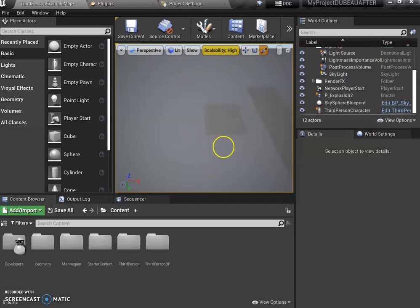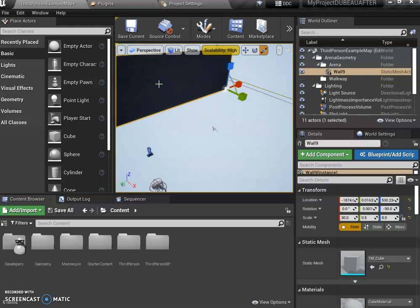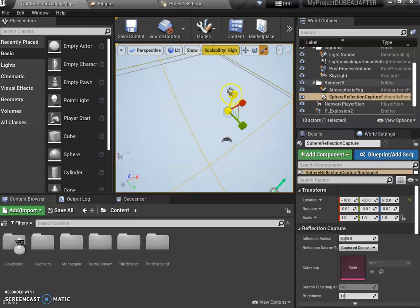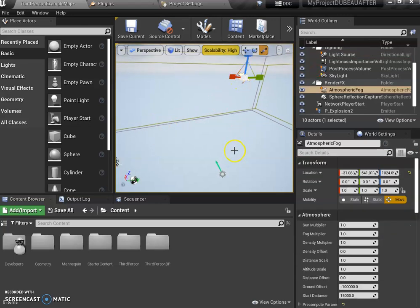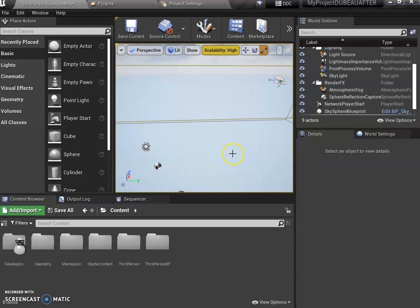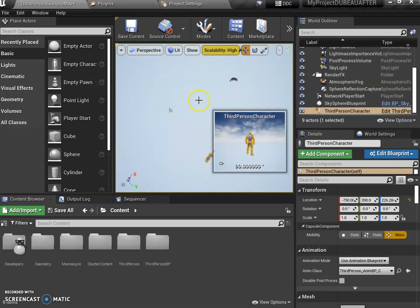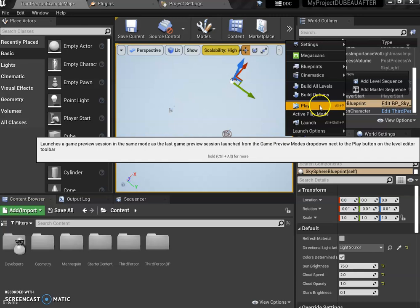I want to get rid of this third thing because it's pointless, get rid of the floor, and get rid of this back thing. You see this is called the Sun Sky and the light — don't delete those, keep those in there. This is the atmosphere — leave that in there too. I'm going to delete that one, that's something I did this morning. Double-check — do not delete this guy, that's your main player.